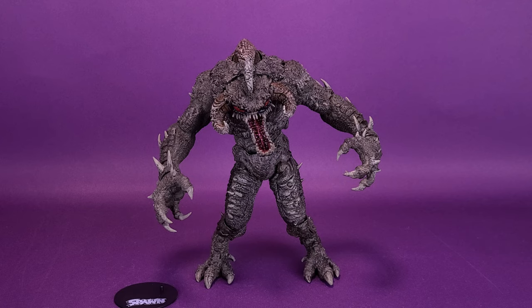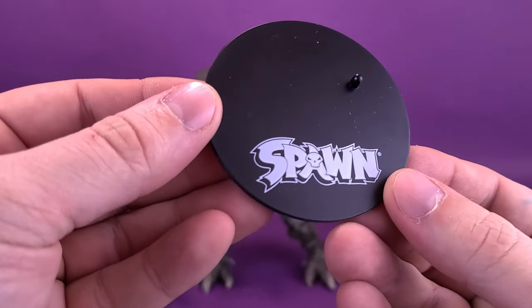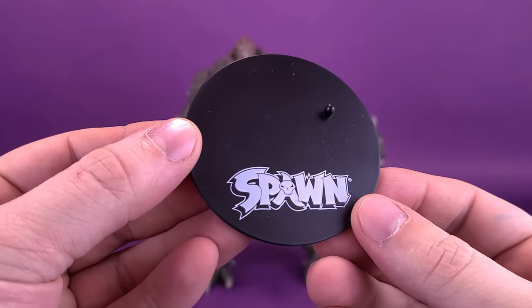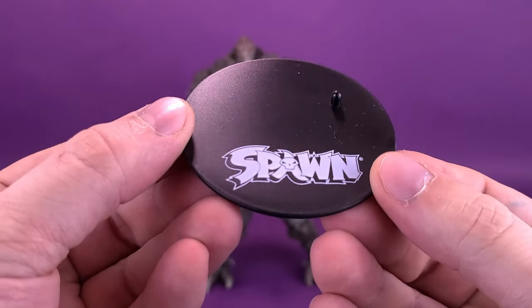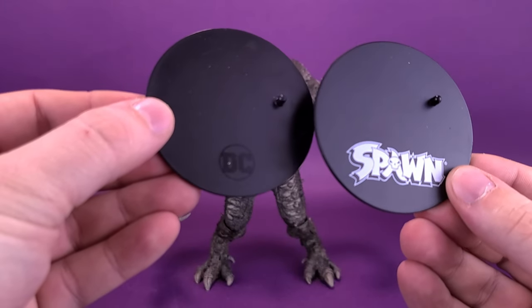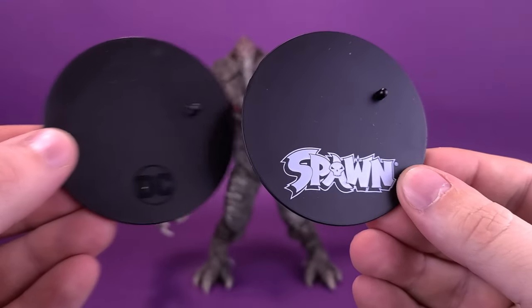The figure does come included with a display stand. I find the display stand is a bit laughable. It serves as sort of a stabilizing base that you can attach to at least one of his feet, but it would be impossible, judging by the size of it, to plant both feet on top of this little tiny display stand. It just so happens to be the exact same display stand that we get with the DC Multiverse line, other than just the fact that they brand Spawn along the bottom of it.